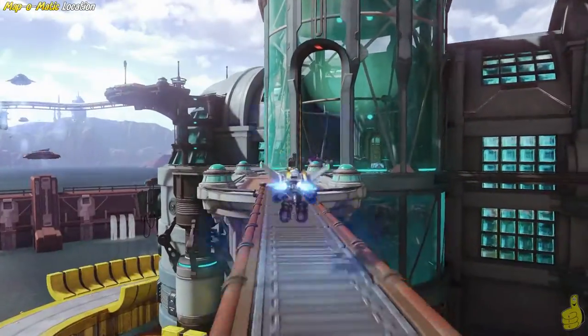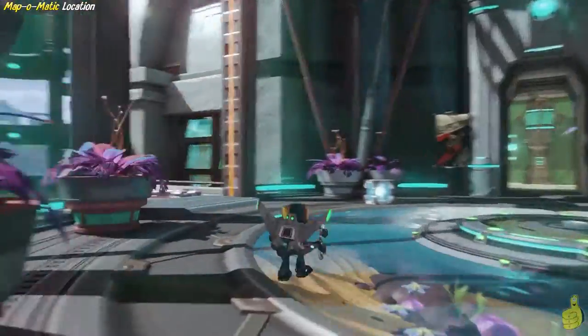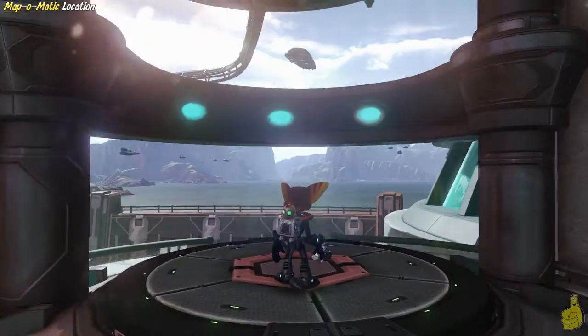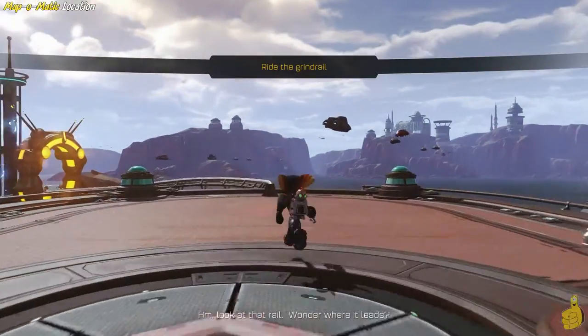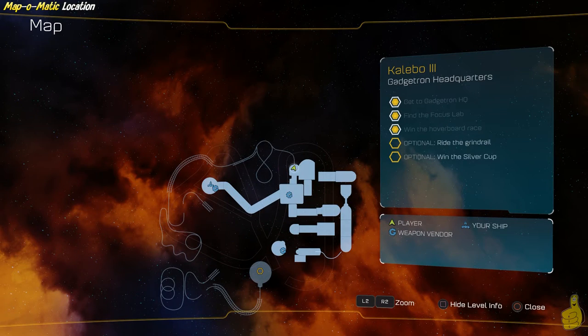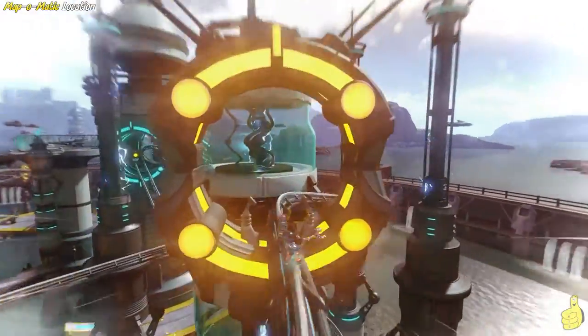The story actually wants you to progress and go to the right once you get inside this little area. Keep in mind, there are a bunch of bad guys the first time you arrive here. But once you get past those bad guys in that little room, you can take a left — ride the elevator up top. We're going to show you a quick peek on the map of where we are, and you can see there's an optional objective: ride the grind rail. So we're going to go ahead and do that.